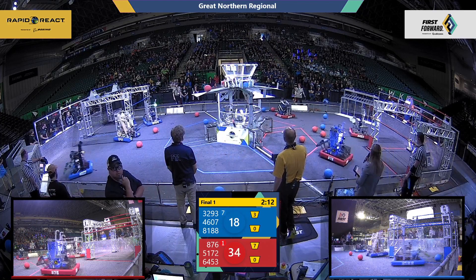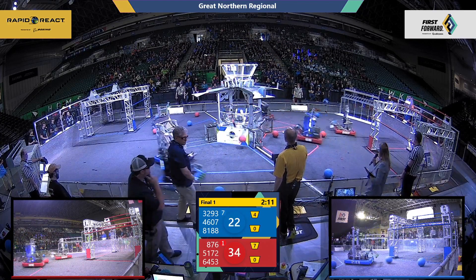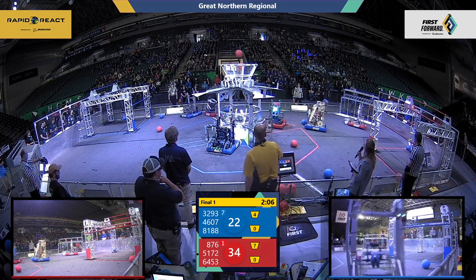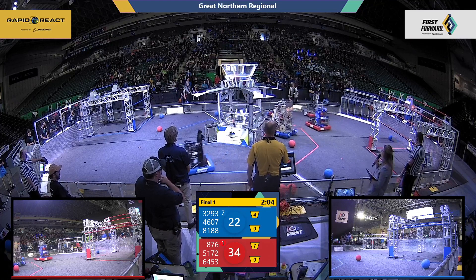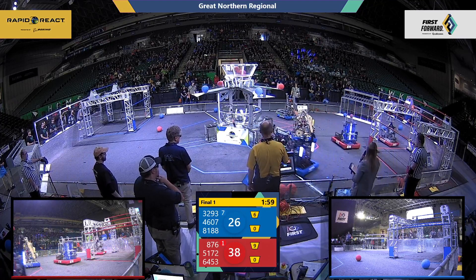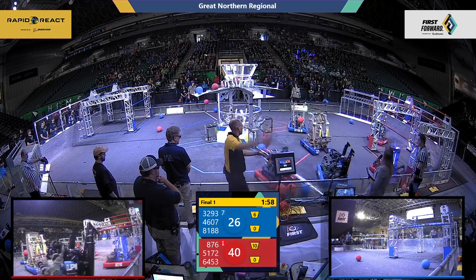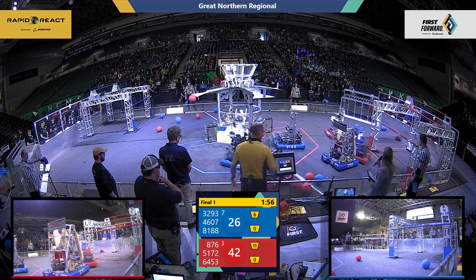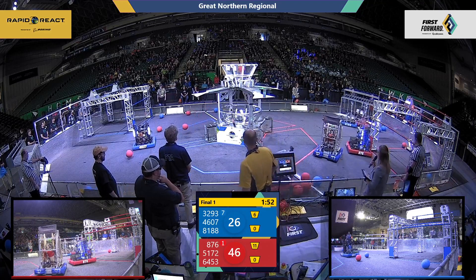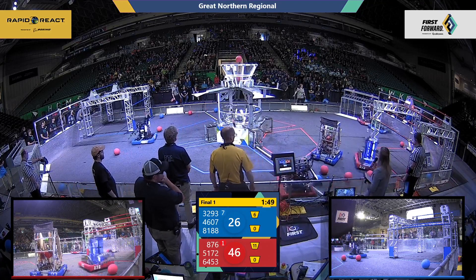Drivers now at the controls. Red Alliance with a 12-point lead. Red Alliance scoring two more cargo in the upper hub, but so is Blue Alliance from CIS. 876 taking a long shot for the Red Alliance, scoring two additional cargo in that upper hub, along with their alliance partner 5172 Gators.